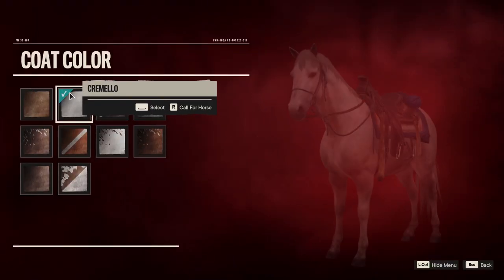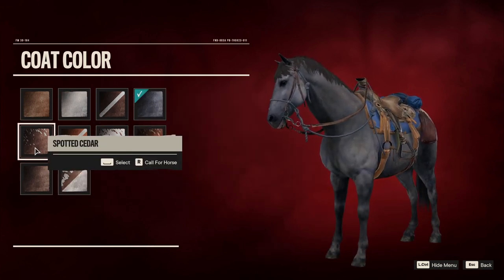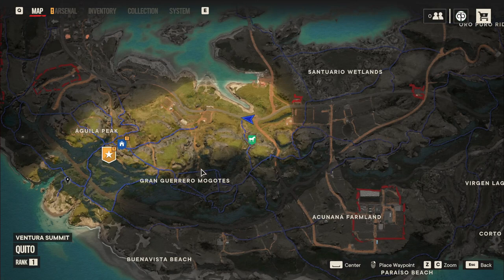Here, we can pick the skin our horse has and call it in. You can find these horse stations all across the map, but this is the closest available station to the starting camp.